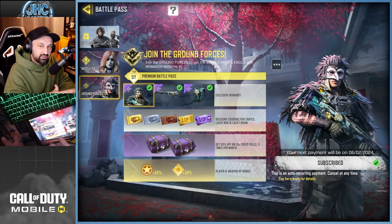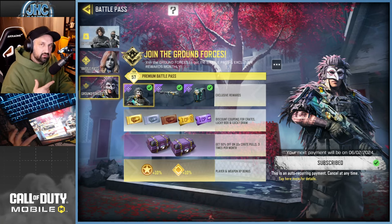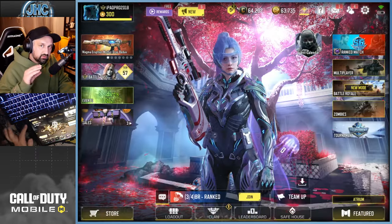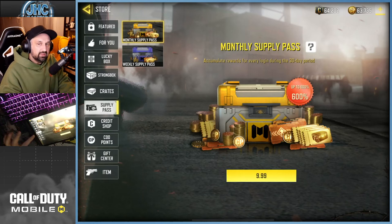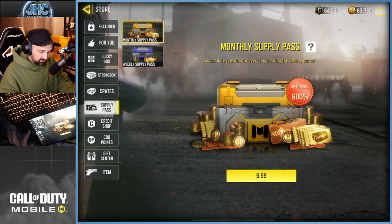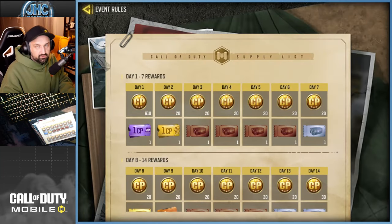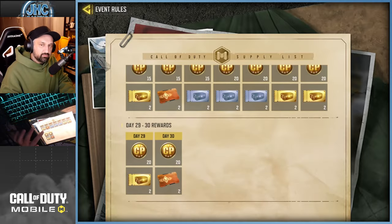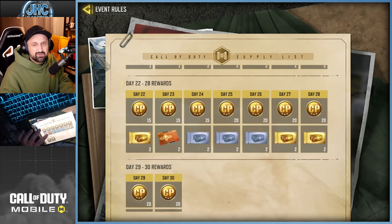The Ground Force subscription is one of the best values in the game — you get the battle pass every month plus some coupons, skins, and other stuff. It's very good value, and even more so now because the coupons are better. Another option as a low spender is the Supply Pass, which is also one of the best things you can do on a low budget. You can do a weekly or monthly pass and get gold, silver, and bronze coupons, card points, and battle pass skip tiers.